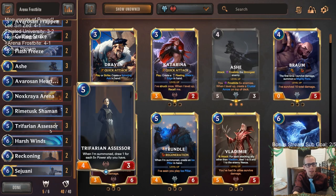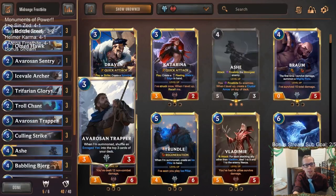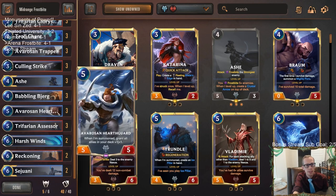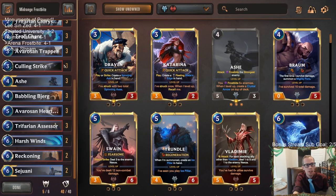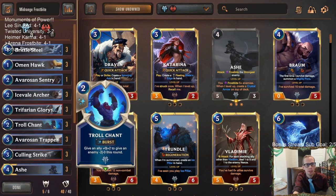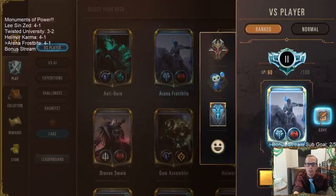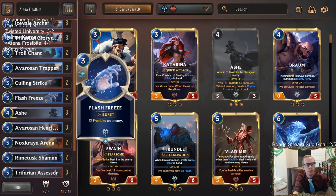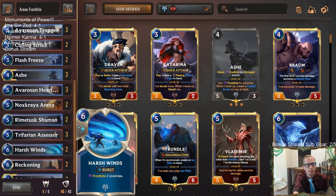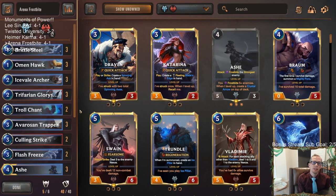As for my normal mid-range Frostbite deck, it's only about 6 cards different. I basically have 3 Babbling Bjerg, another Culling Strike, another Troll Chant, and an Averroes and Sentry. The Arena version used 2 Flash Freeze, 2 Arena, and 2 Rhyme Tusk Shaman instead. Still a good deck — still a lot of good cards. As you saw, we still went 4-1. I love these Frostbite cards. This is a really good and underrated deck while everybody's focusing on Bilgewater, Noxus, and Lee Sin.